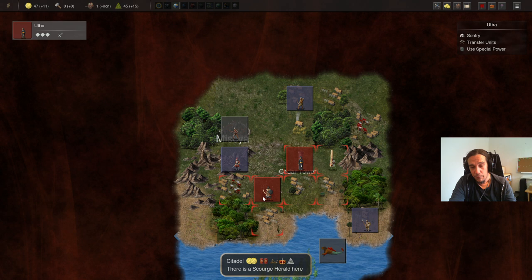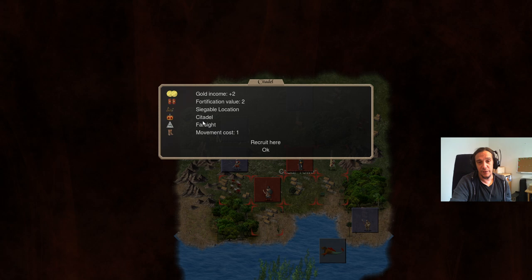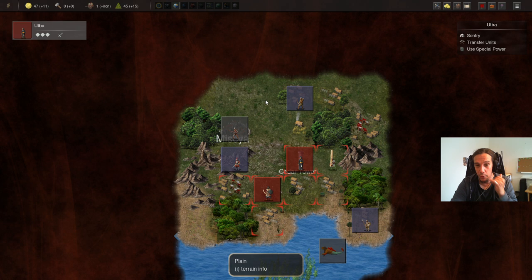Every single town you claim gives you different resources. Checking out your tiles and pressing the I button is always important because there are so many stats. Overall, this game is really good — easy to pick up but very difficult to master. My personal recommendation is just play it, make your own mistakes, get smashed by random things, and enjoy yourself, instead of going crazy trying to learn everything before enjoying the game.